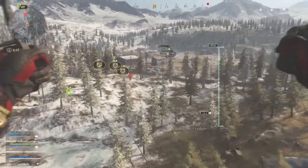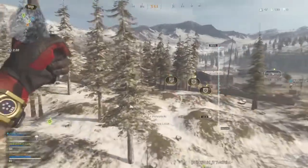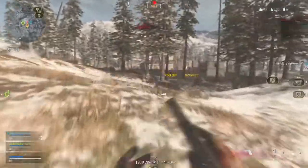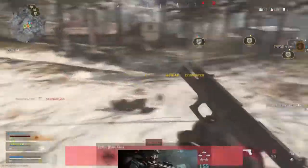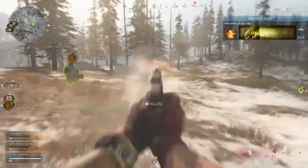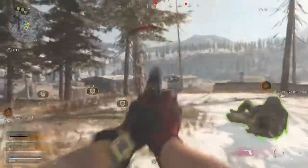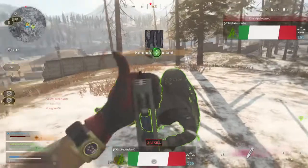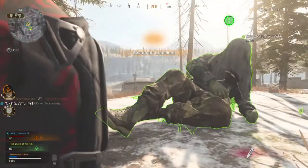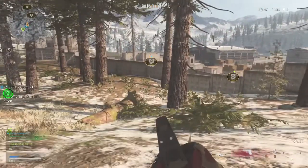The fourth thing on my list is that I would like to see more things you can buy from the buy station — for example, an armor satchel. You can find these from chests but you can't buy them. They're a very useful thing to have in your inventory, and in a way it's similar to the gas mask because it increases your chances of winning, and you can already buy gas masks from the buy station. So why not have an armor satchel too? I think it'd be around two to three thousand dollars, which is a fairly reasonable price — an armor plate bundle is fifteen hundred and the gas mask is three thousand.